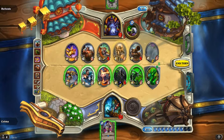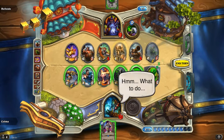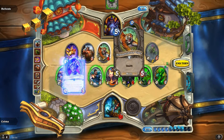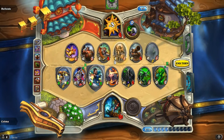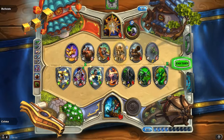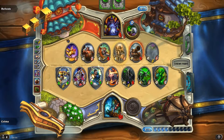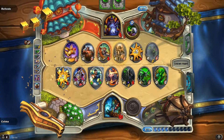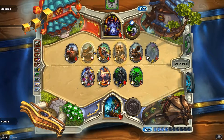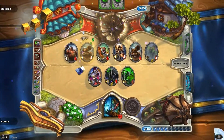We have a lot of damage here - three, six, eight, ten - we are one off lethal. I think just going for it is probably good because he might not be able to kill all of it. Let's do this - that way he can't Life Tap. We got some taunts up - a pretty big taunt in that one. That didn't help very much - little Imp Master. Another Force-Tank MAX - but if he doesn't have a Sunfury - nope, excellent! Alright. Thanks for watching everyone, I'll see you next time. Bye bye.